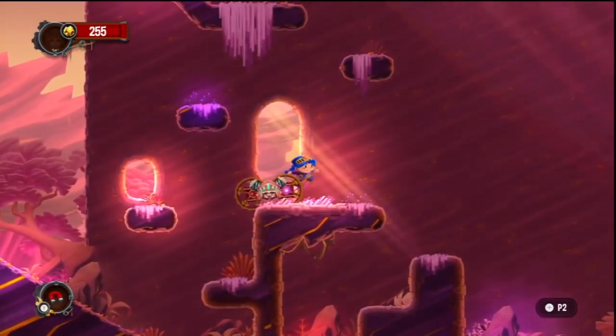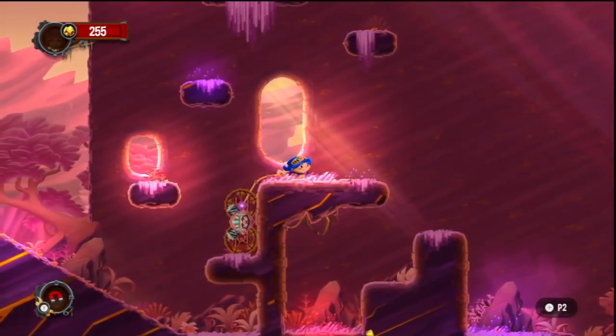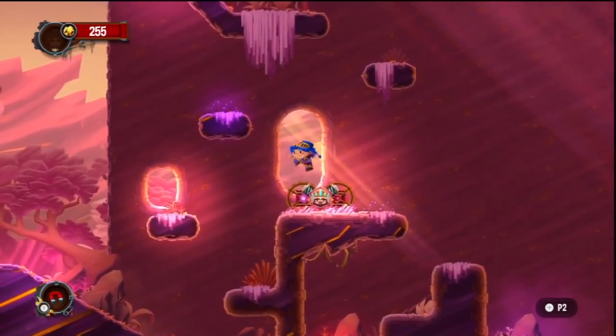Well, that's exactly what Chariot, the physics-based 2D platformer, is all about. You guide a brave princess and her fiancé through various locales while dragging a funeral wagon to bury the king's remains in a worthy gold-filled tomb. Mr. Dead King dude is super picky, and yes, you're carrying around a literal dead weight.